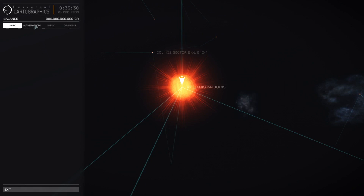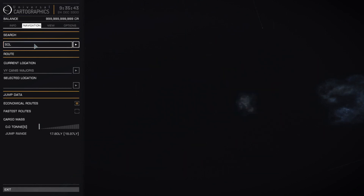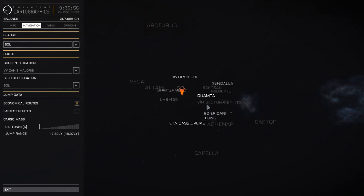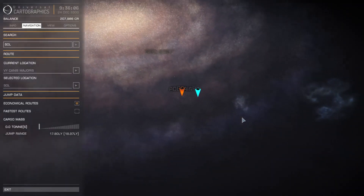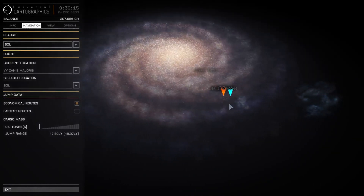Let's have a quick look at how far we are from the solar system. If I type in Sol, we'll see where we are in relation to Sol. We are 1,832 light years from Sol, which would take us a very long time to travel in reality. If I scroll out a little bit, you get to see the scale of the game. We have travelled some way in terms of light distance, but in comparison to the entire galaxy, we've not really shifted at all.